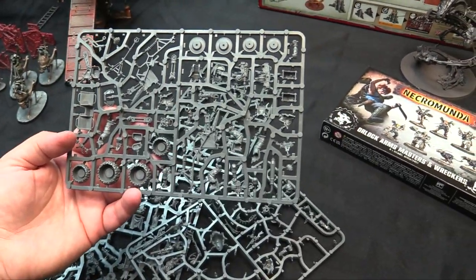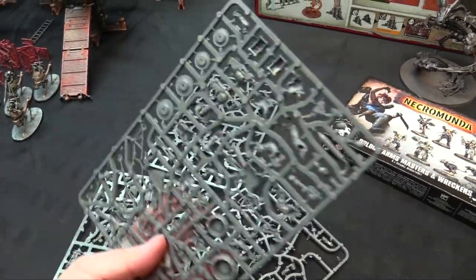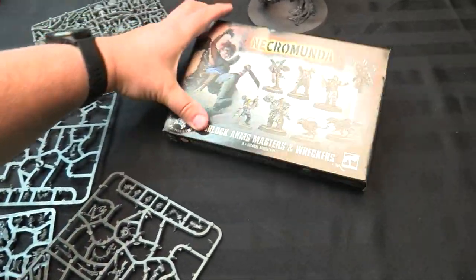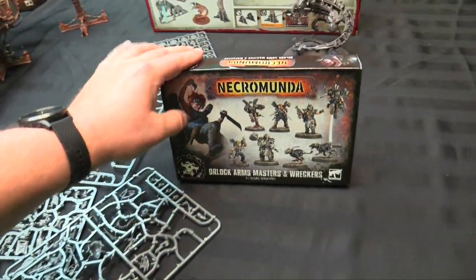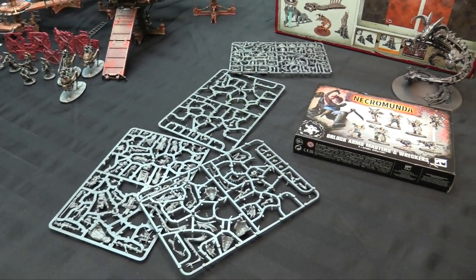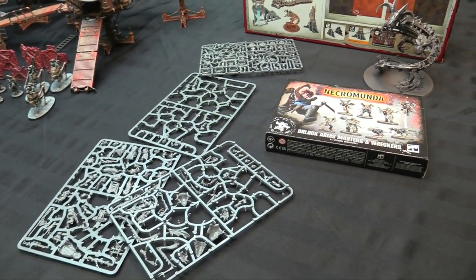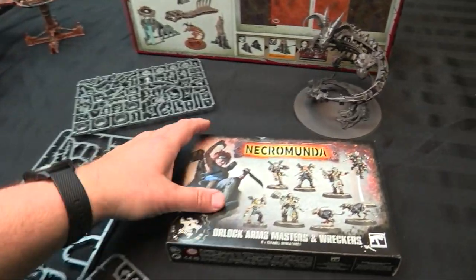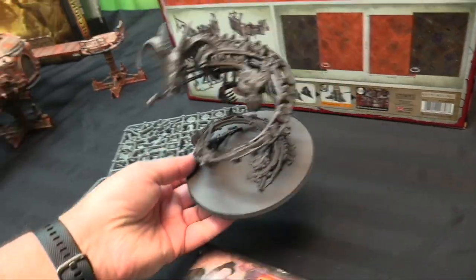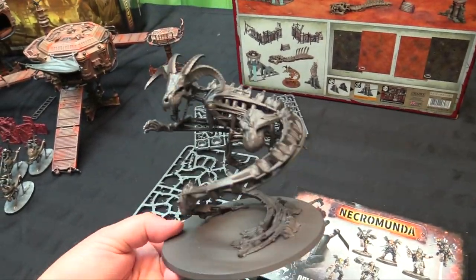My quad runner is here ready to rock and roll with a heavy bolter. I have to build it up for the harpoon launcher option as well. That got me wanting to paint the Arms Masters and Wreckers kit — I've had it for a while and haven't painted it yet. I'll finish my Nomads for this campaign with Chris — only three more games — and then we'll move on to a new gang, maybe when the actual vehicles and stuff come out.